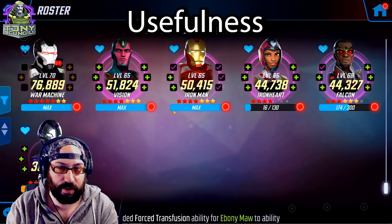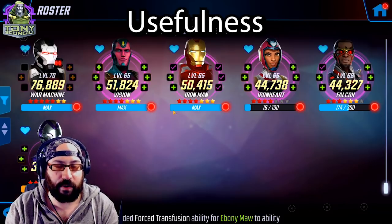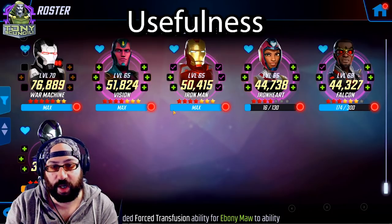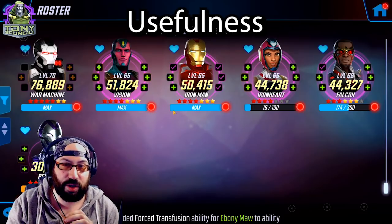For a long time, Power Armor used to be the hard answer to Ultron teams in war, and there's a little bit of overlap still. Very few teams can stand up to a strong Power Armor team — they're very capable of punching up in a lot of matchups. With the inclusion of Ironheart, they've just gotten a little bit more reliable.